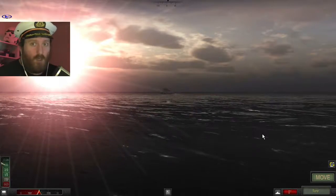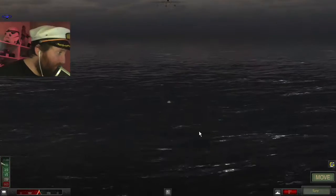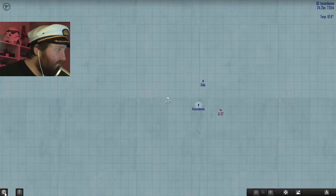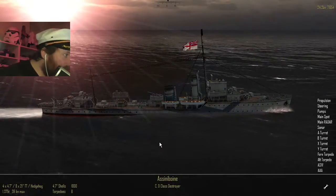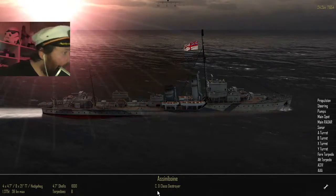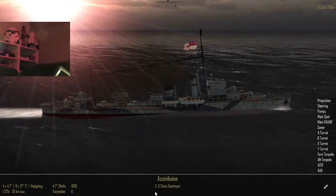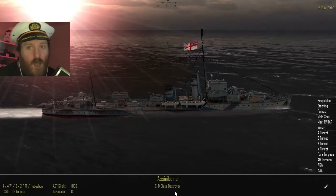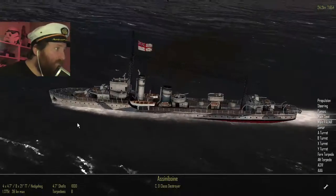Alrighty then, we are going up against, let me just have a quick look-see here. We have an enemy destroyer. There it is. Let's see what details we can get on this. This is a CD class destroyer. That's a British one, that one.